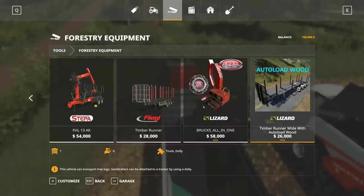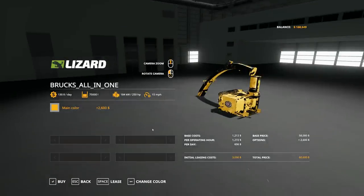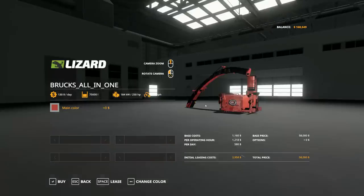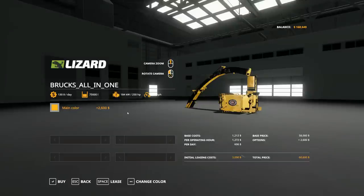Brooks. Brooks All-in-One. Let's go ahead and paint it. Leasing it is actually $3,000 — is it because I changed the color? If I change the color, it adds $2,600 — so $3,090. Hang on a second.